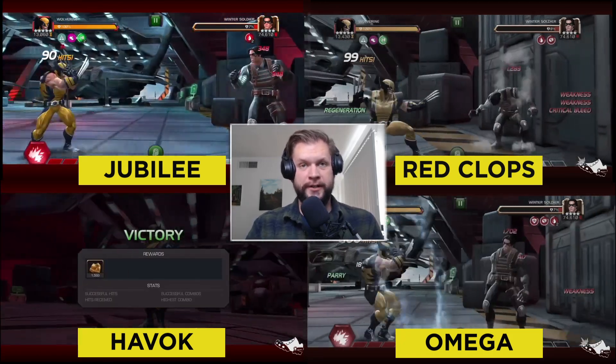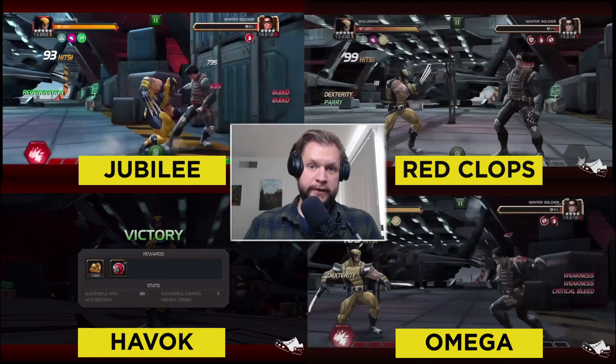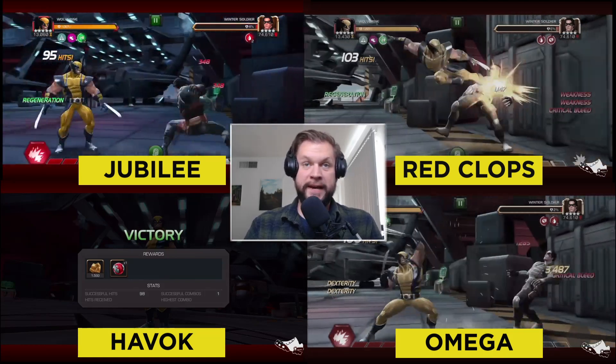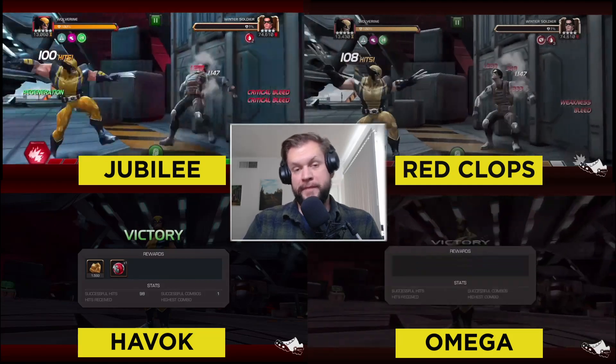As it all winds up playing out, we're starting to see Havoc pull away. Havoc gets done first. Omega Red is second best, and then Jubilee and Red Cyclops are about neck and neck. Interesting — so there you go.